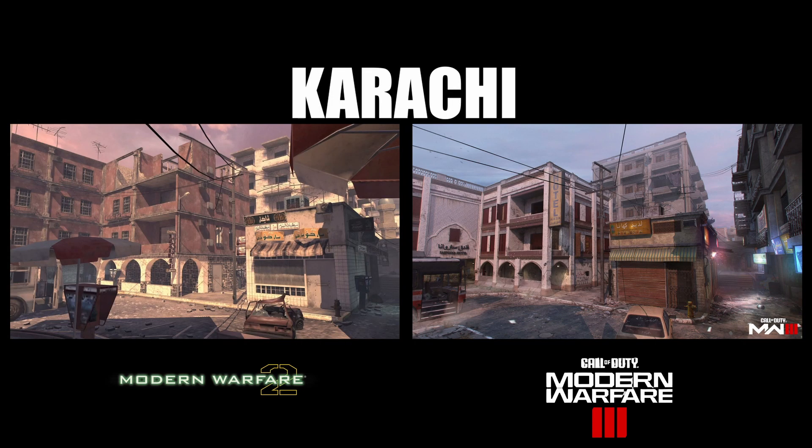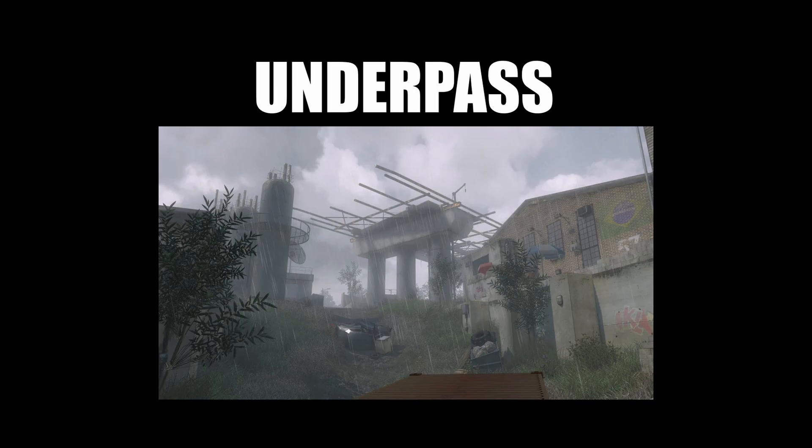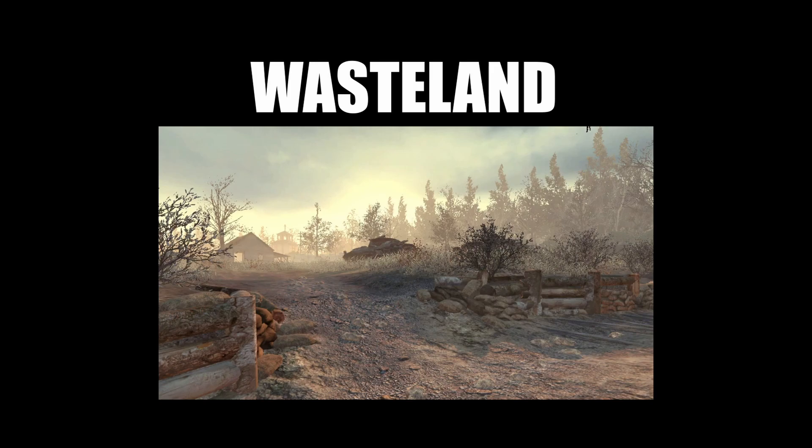Returning is High Rise, already in Modern Warfare 2 Almazra within the city limits. Furthermore we have Karachi, a rooftop and second-floor heavy map with broken buildings. Another snow map coming is Subbase, close-quartered with some long lines of sight. Following that is Underpass, a raining map with tall grass and trains. Finally we have Wasteland, another map with tall grass — ghillie up, stay low, bring a sniper, and avoid the radiation around the map.